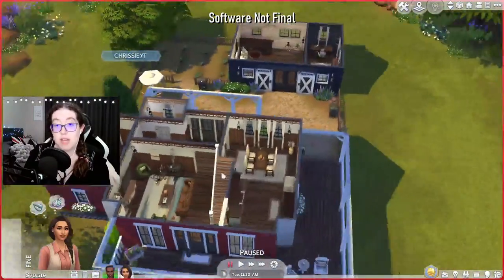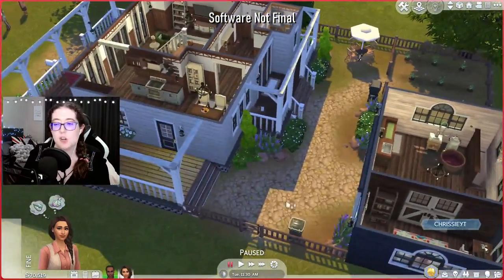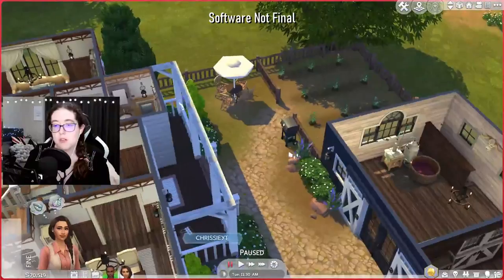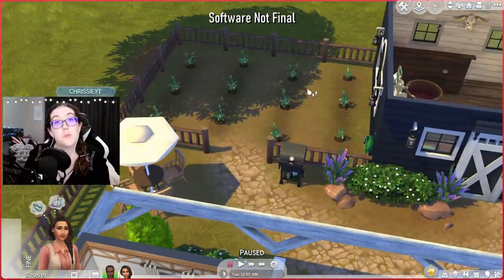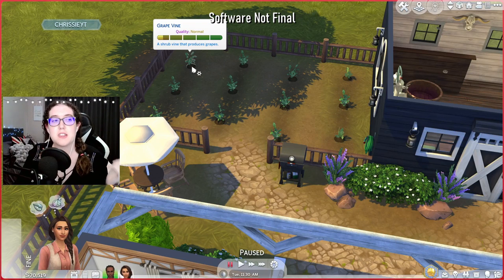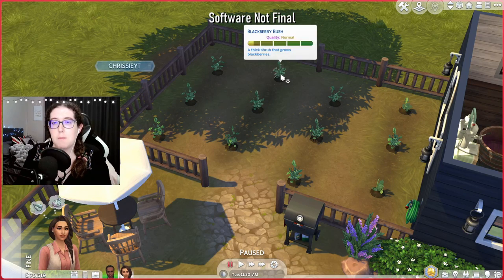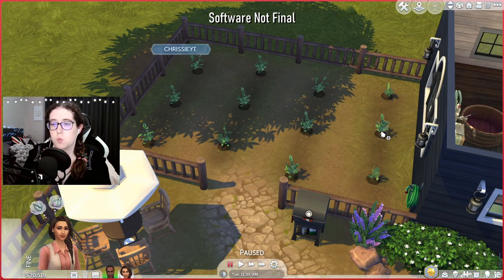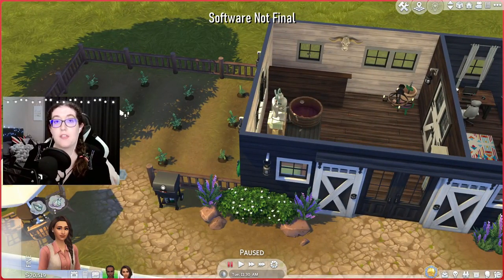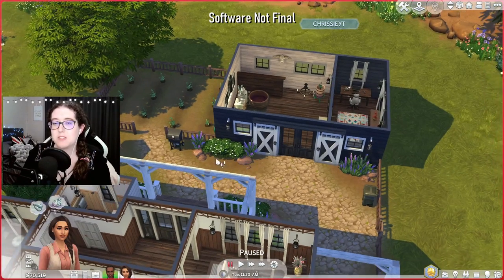The other bedroom is for the Sim who's more into the actual nectar making and gardening side. It's a little more yellow and purplish with some darker woods and its own ensuite. That's the whole interior of the main house. Outside you have a nice yard — a trash can, a little gate, a grill, outdoor seating, and all their plants. I believe all the plants actually come with the build, so there's already stuff for your Sims to garden and make nectar with — grapes, strawberries, and blackberries.